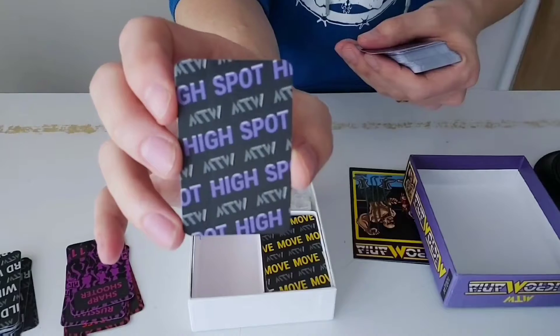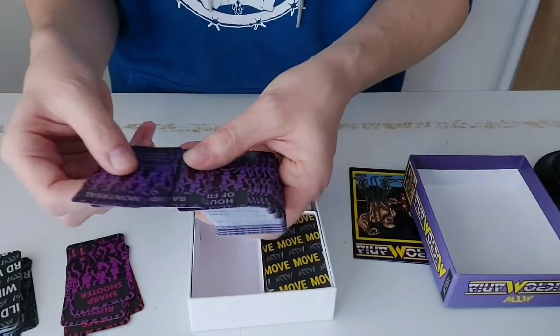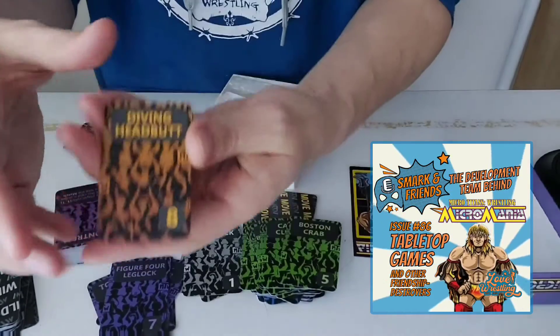We've got the wild cards, high spots. Let's read some of these — we've got Montreal, finger poke of doom. We've got move cards, quite a few. On Smark and Friends, we were talking about the various color coding of the moves and how they reflect the damage of any given card.